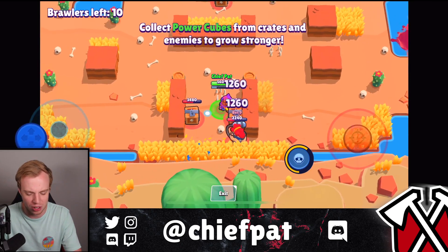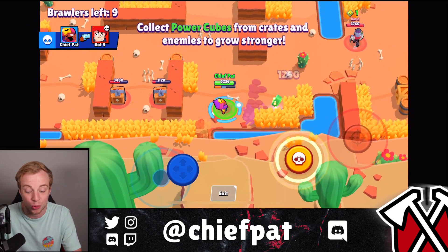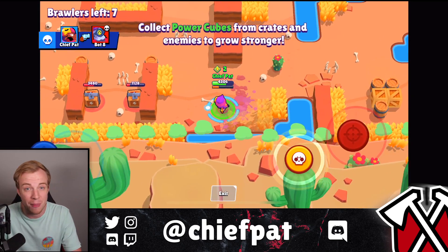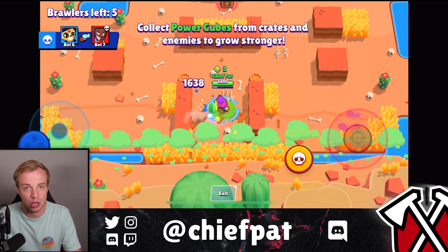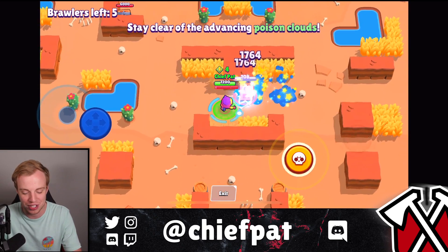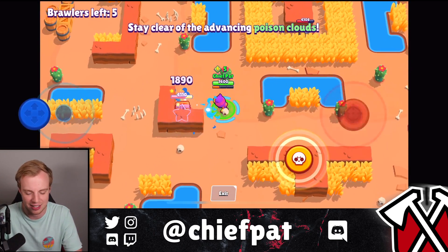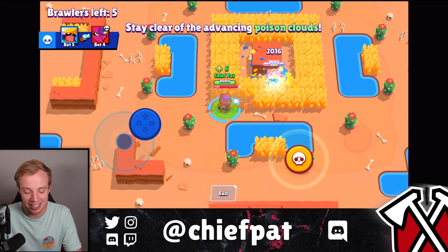Kicking this one off, we've got a Pam right here. We can just start spraying and praying. 1,200 HP per hit is redonkulous, and you can almost three-shot a lot of brawlers. This Barley with a power cube is basically three-shot material from a ranged attack that is super easy to hit. Sandy blows Poco's screeching solo out of the water with her base attack at 1,260. It doesn't take a lot of skill to play Sandy, at least for the attacks. Being able to spray and pray from a distance has never been easier.